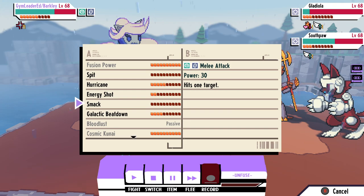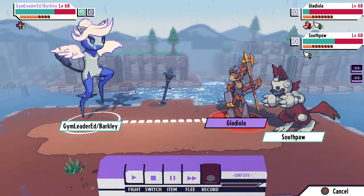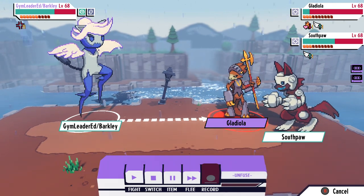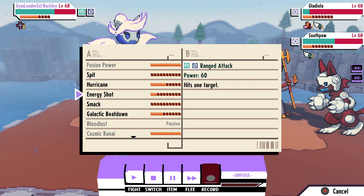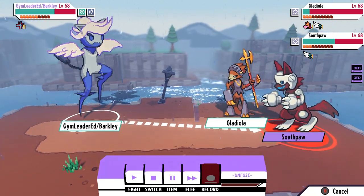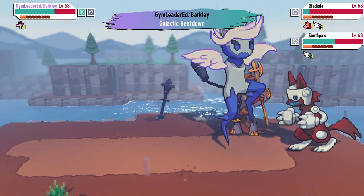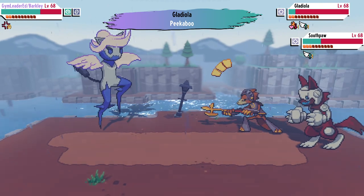But one particular section showcases a plethora of designs that were never actually brought into the full version of the game. These range from what I guess you could consider beta designs of previous monsters to straight up creatures that we've never seen anything like. Jay, one of the lead developers behind the game, was kind enough to expand on some of these designs and give some feedback as to perhaps why they didn't make it into the game and what their origins are. I'm going to be showcasing all of that and more after the intro, so sit back, relax, and let's dive in.